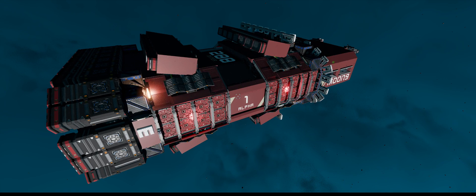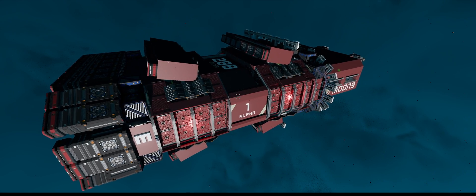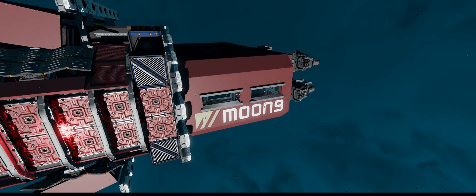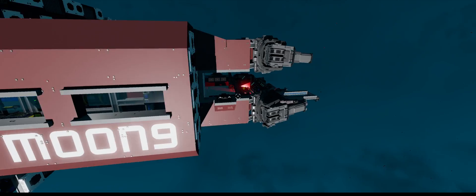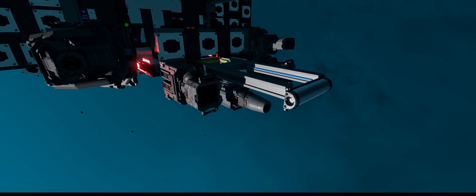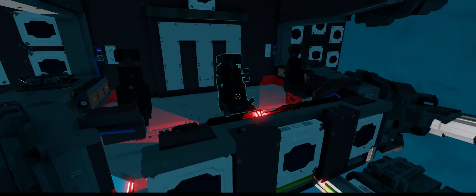This will be a demonstration of the Moon 9 288 miner. It has four mining lasers, two collectors, a material scanner, and this is used for approach.